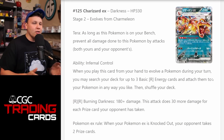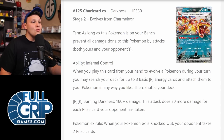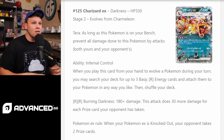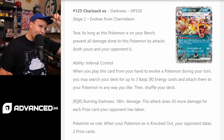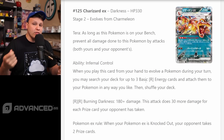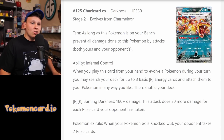Here we go — Charizard EX, 330 HP, Stage 2, Terra Pokemon. All Terra Pokemon have the attribute Terra: as long as this Pokemon is on your bench, prevent all damage done to it by attacks from both yours and your opponent's Pokemon. It's got the Infernal Control ability: when you play this card from your hand to evolve a Pokemon during your turn, you may search your deck for up to three basic Fire energy cards and attach them to your Pokemon any way you like, then shuffle your deck. Pretty insane energy acceleration, even on a Stage 2.